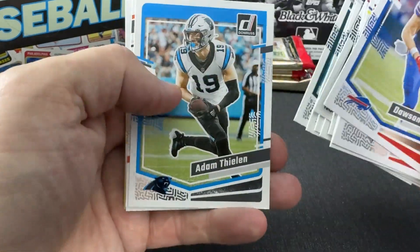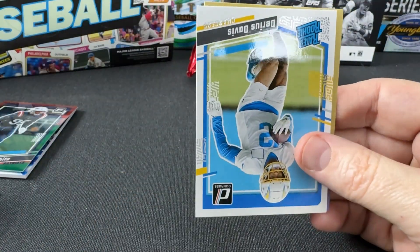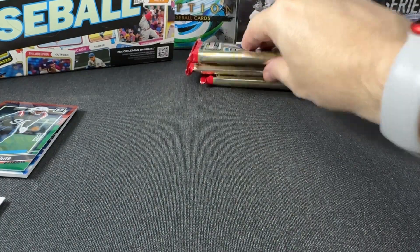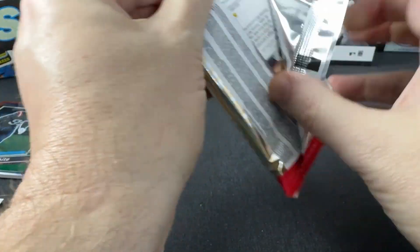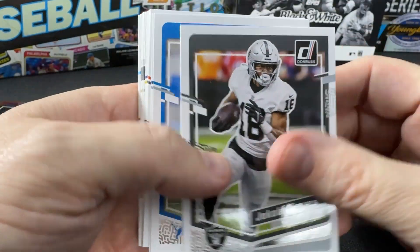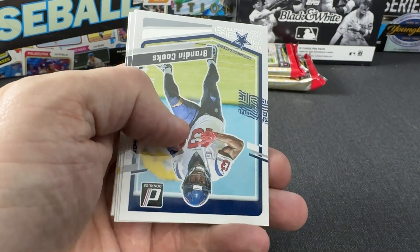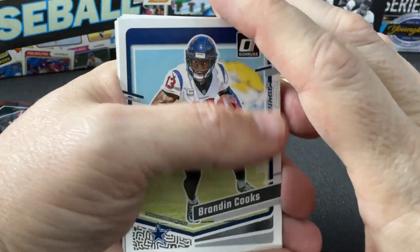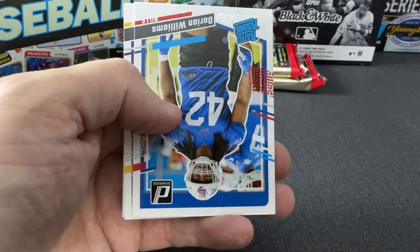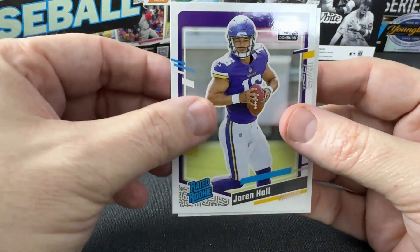Chubb, Lamb, Penny, Thielen, rated rookie Mims — goes to the PC. And then also Darius Davis. Hutchinson, Higgins, Trask, Brissette, Cooks, Taylor, Baktari, Woods. Rated rookie of Dorian Williams, Jaron Hall.